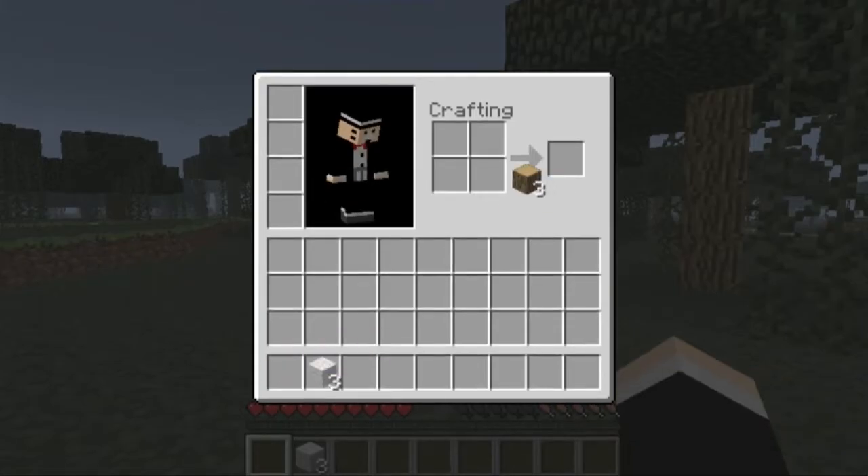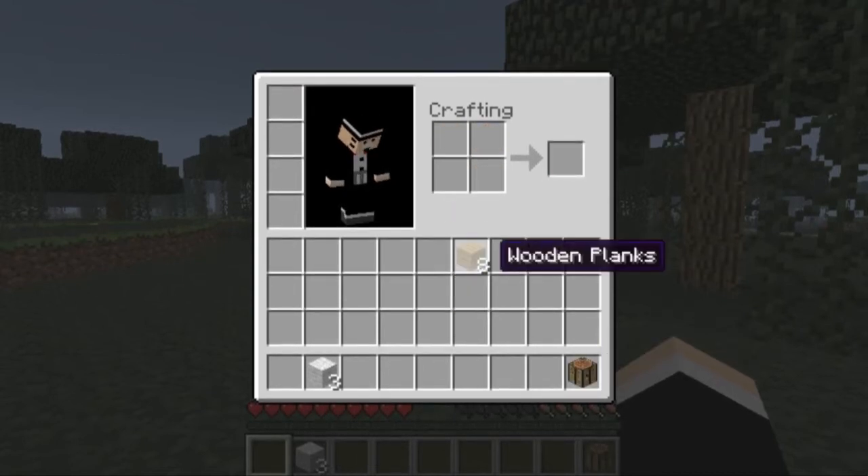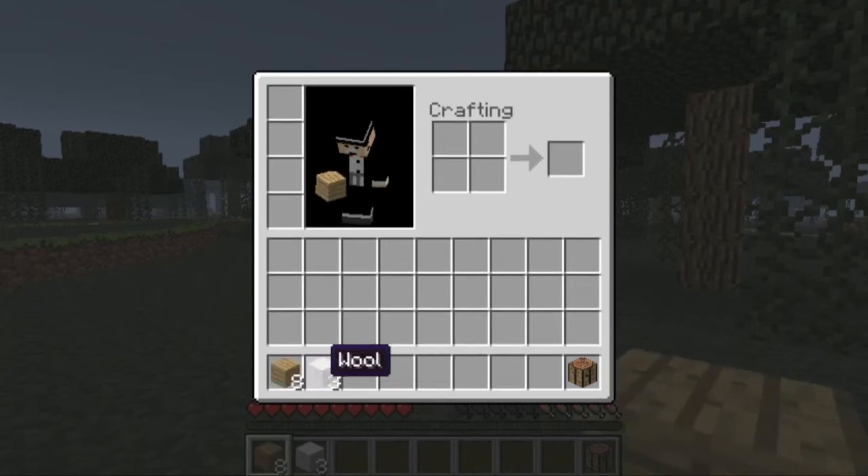Now that we got our wood, we make the wood into wood planks and make the wood planks into the crafting table. And there we have it — there's our crafting table.